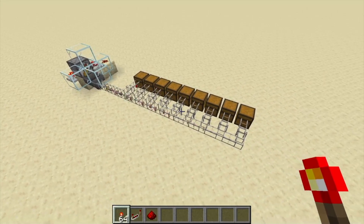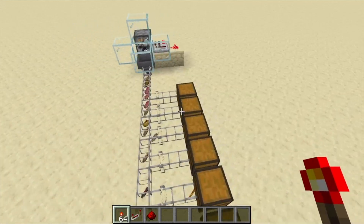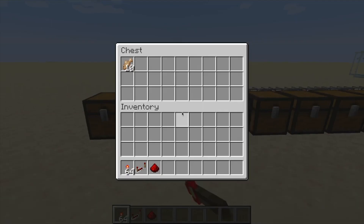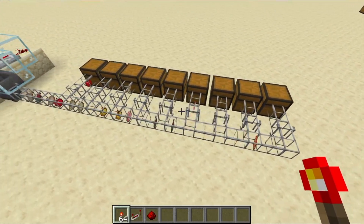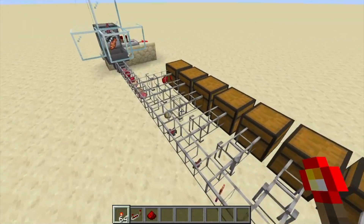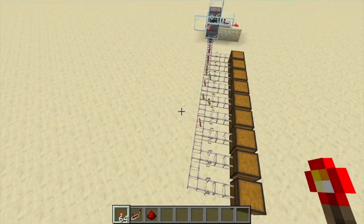Just to showcase how easy and compact this sorting contraption is to build, I've created a simple sorter to sort nine food items. If we open the chest, you'll notice one item type is in each chest because the servo behind only allows items of that type through. The dropper and Redstone Clock just pick items at random so you can see all the items go into the correct chest. If we open the filters, you can see that only the specific item that's supposed to go through is allowed, and here in the chest we can see all the random foods it can pick from.